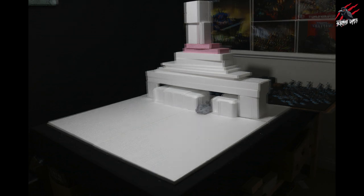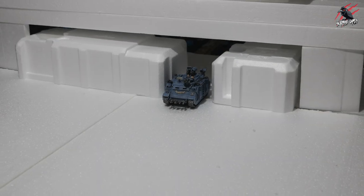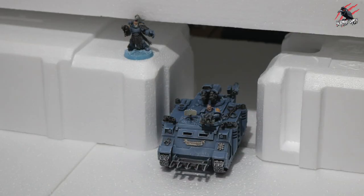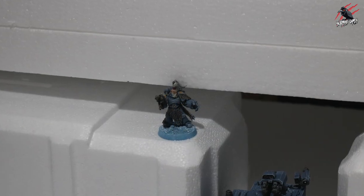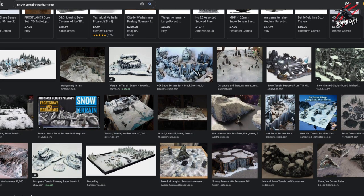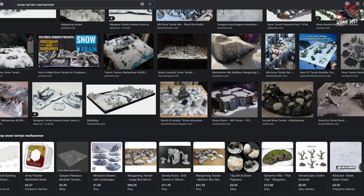I popped a tank in just to give you an idea of the scale, and having it coming out of some kind of door or gate would look awesome. Putting the models on there with different areas to shoot from could even tie into some narrative game — where they've got to defend the Fang or come out and attack a horde. All these things I'm thinking about, and I'm also looking at images of terrain that other people have built to get inspiration and build up something unique in my own mind.